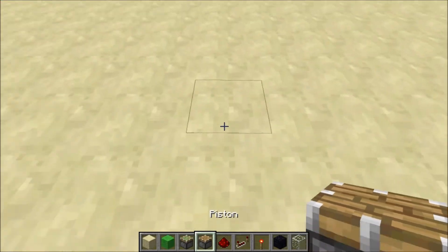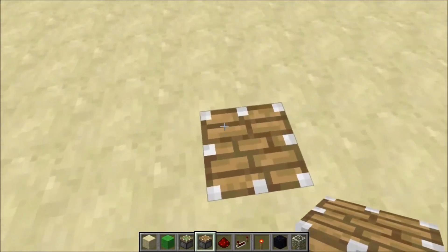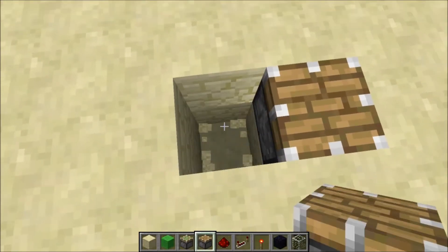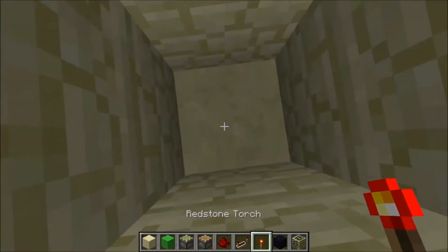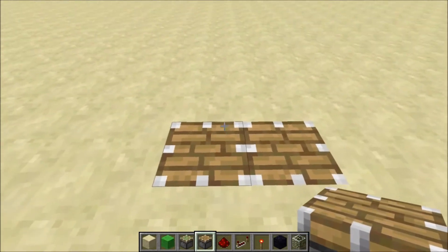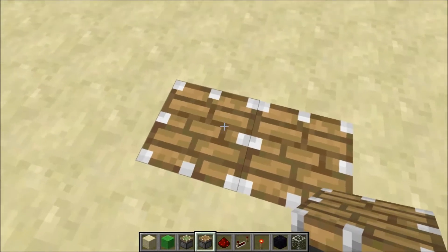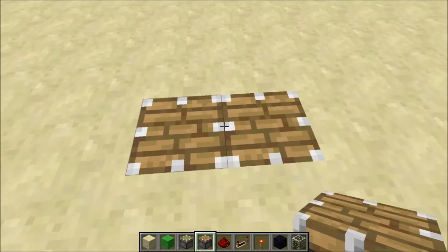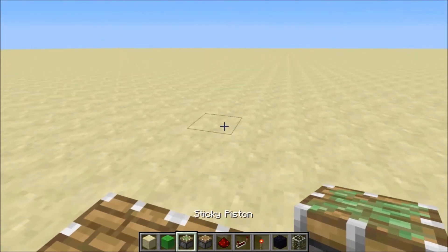Okay, so you want to start off by placing down the piston that pushes you up first, and then next to it - this is for looks but I'm going to do it for the purpose of this tutorial - put a torch down here, then put a normal piston on top of that. I'm not placing it directly next to that simply because otherwise it would get powered, and we don't want that to be powered.